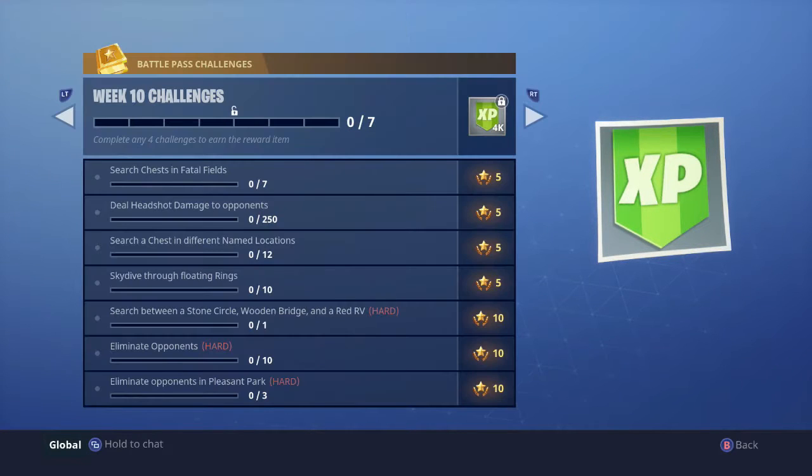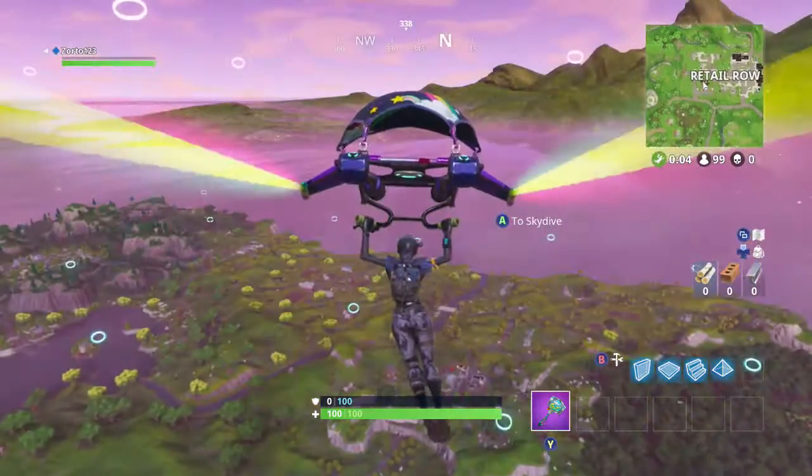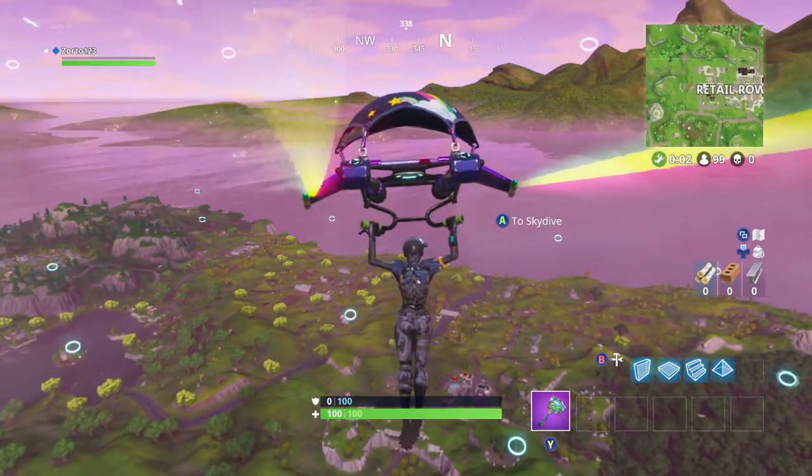What's going on guys, it's Zordo back here with a week 10 challenge. In this challenge we're going to be taking a look at the search between a stone circle, wooden bridge, and a red RV. We're going to be looking for the Battlestar, just like every other week, which usually has a big dirt circle around it.